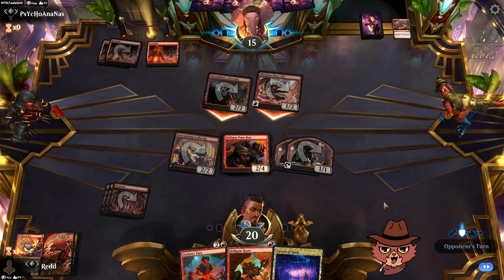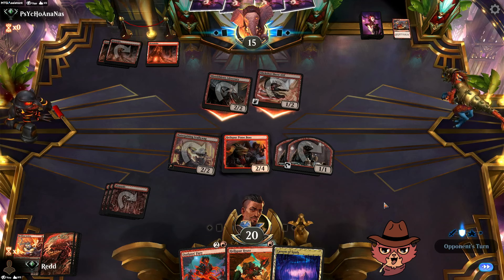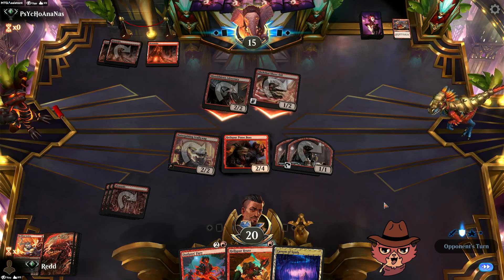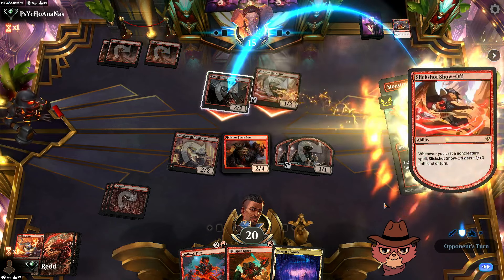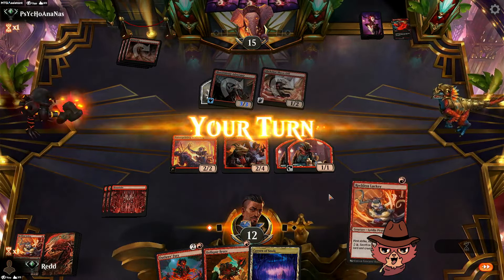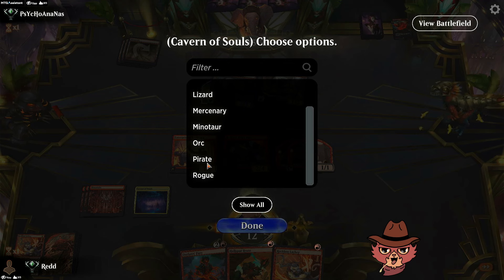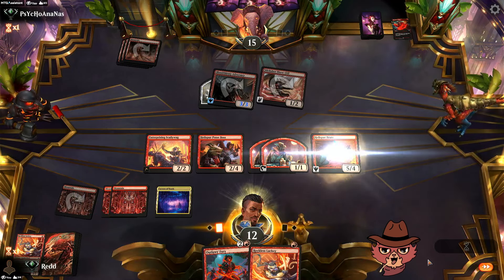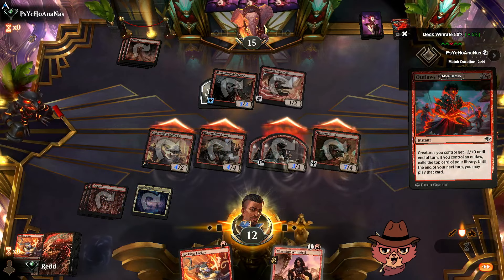Looks like they're going to hold blockers back. Monstrous Rage — they put it on Slick Shot Show Off, do a lot of damage, but we're about to really pop off next turn. They don't know what's in hand. Cavern of Souls — call pirate, no worries there. Hellspur Brute full swing, Outlaws Fury — oh buddy. GG opponent.